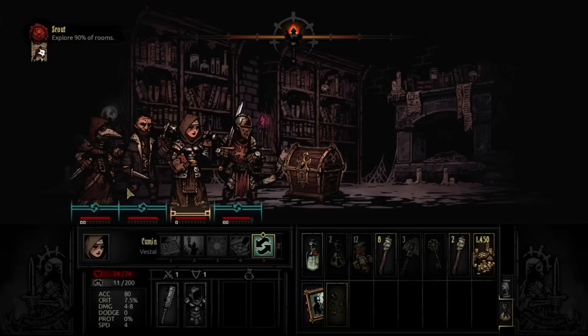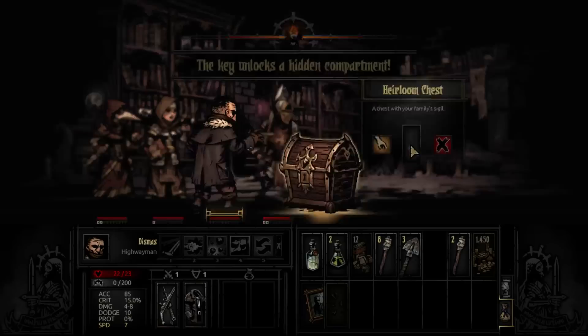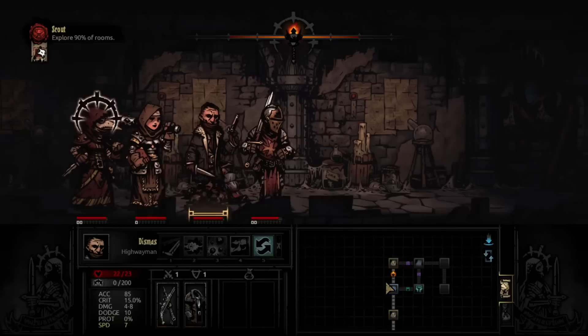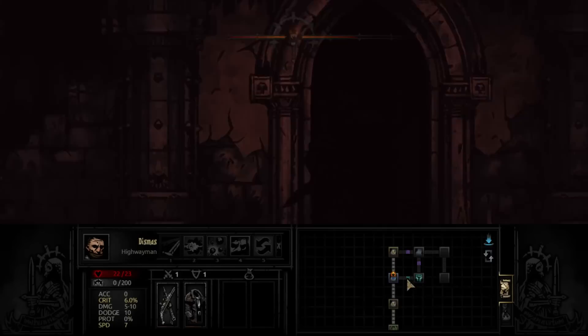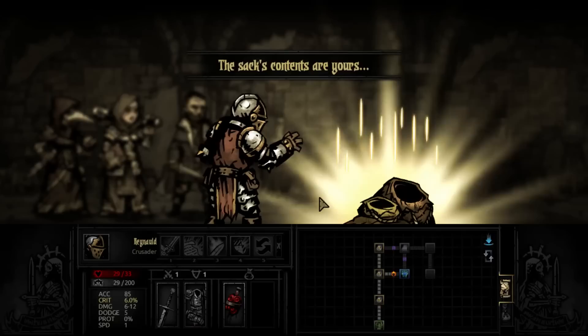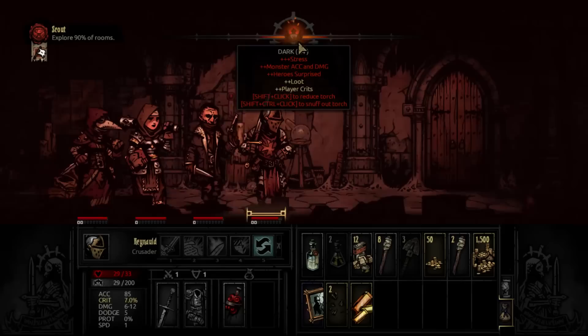Got some good stuff. This is the chest we want to use the key on to get more rewards. If you use the right item, it will also prevent any bad effects from happening. If you hit zero light, you'll have the greatest opportunity for loot, but something bad may come for you.